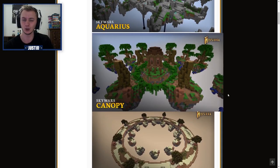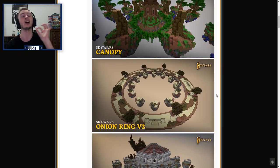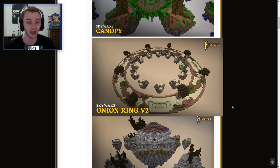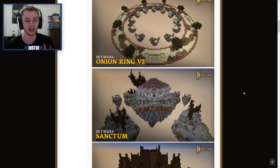We also have Canopy now. This one's weird to me — Canopy is already a map in Skywars, so I'm assuming they just completely scrapped the old Canopy and now have this brand new updated Canopy, kind of like how they did for Towers. And then of course, Onion Ring V2 is the official map name of the brand new Onion Ring. You guys have already seen this screenshot — I made a video on this. I cannot wait to play this. It's literally such a good map. I love it.